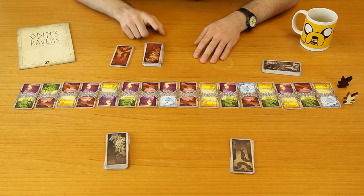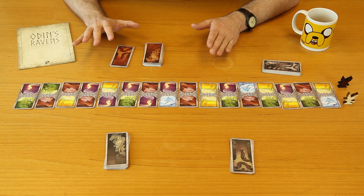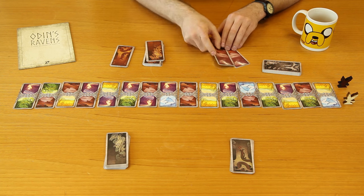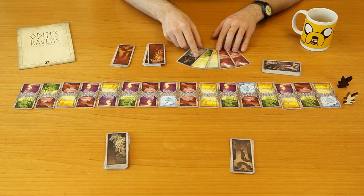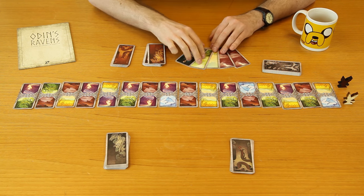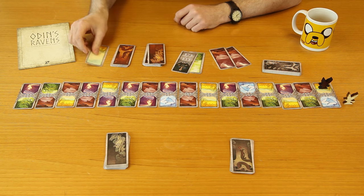To do that we're going to use our flight cards to move our ravens along the path and our Loki cards to make the path easier for us. At the start of the game you draw five cards, taking them from whichever deck you like — so I'm going to draw four flight cards and one Loki card. To move onto a path space I simply take the matching card, spend it, move onto that space, and discard the flight card.